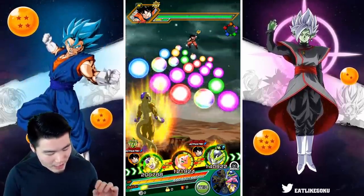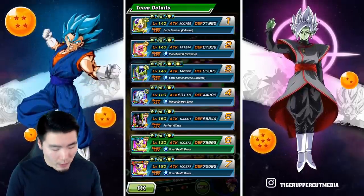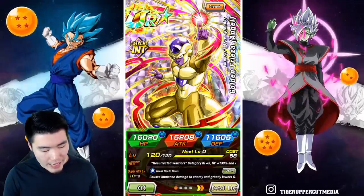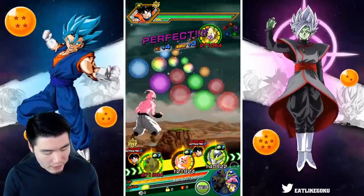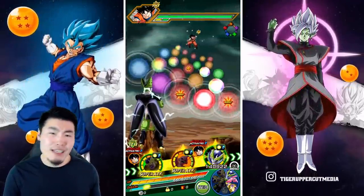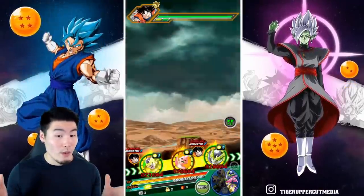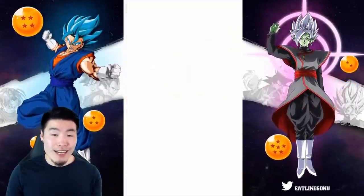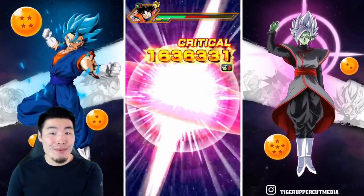We're starting off with an okay rotation here. We do have Kid Boo for that 50% support, but we don't have his best linking partner on the team, which would be the Angel Golden Frieza. But let's see what he can do without that partner. We do have the 50% from Kid Boo, so we should be seeing some pretty decent numbers. Maybe we'll get supered right off the bat — not this time. Taking a normal hit for 53 damage, and the attack goes up to 1.9 mil. Not too shabby.